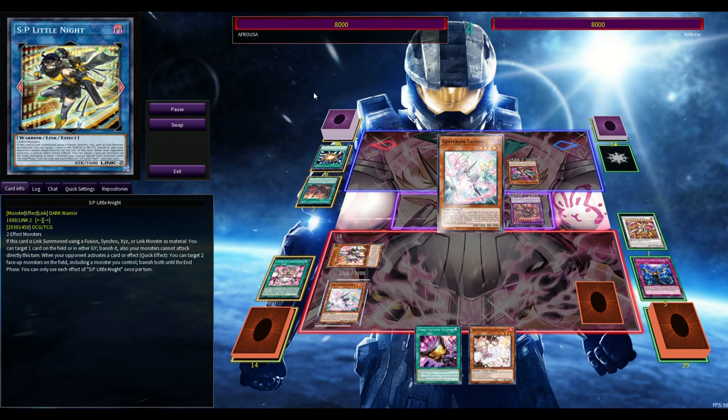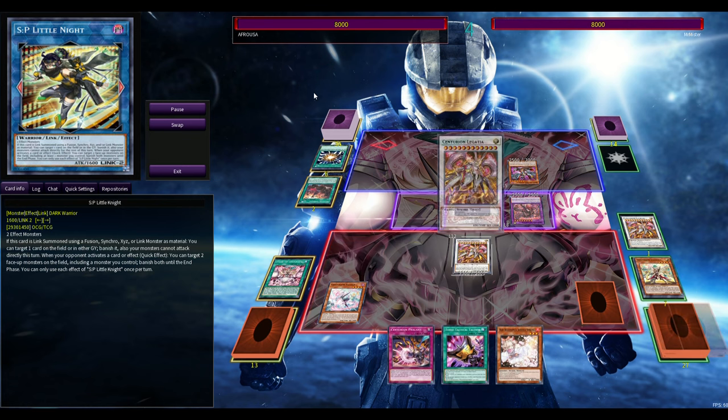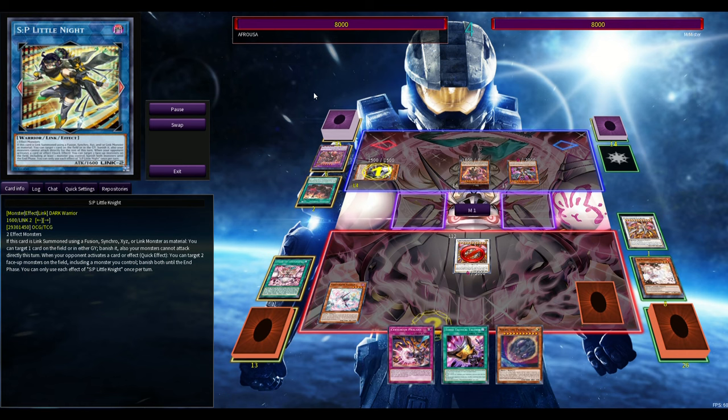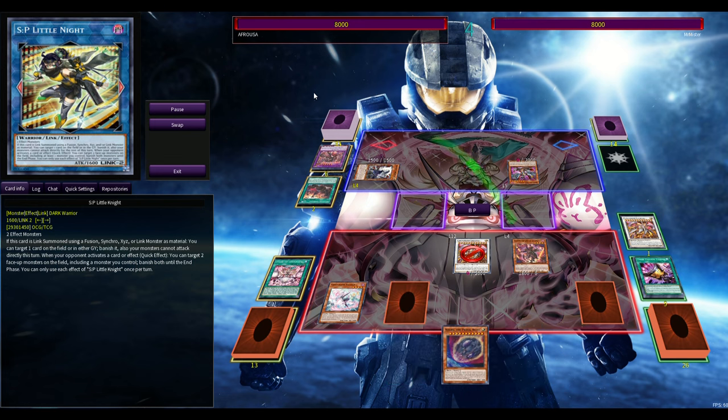We're playing 12 hand traps in this build and the gas actually doesn't stop. It was funny because as I was testing this last night, at the time of making this video, I actually opened up really bad — like double Droll, Imperm, Nib, and then my fifth card was like a Talent, so I had no way to play. It was game three against Rescue Ace and the Rescue player also bricked, so we set two and passed. Both of us couldn't draw anything for like three or four turns, but finally I got some gas going and we ended up beating him.